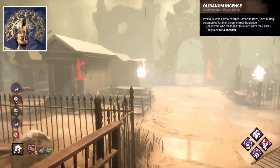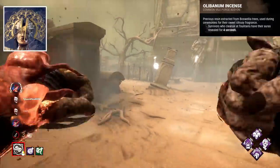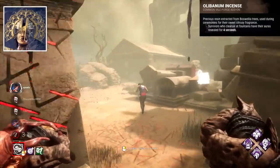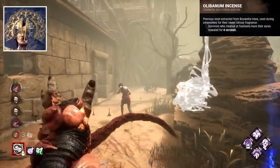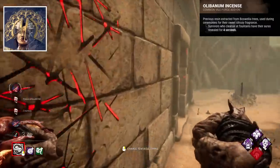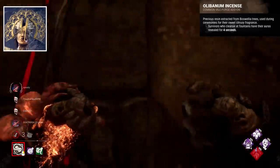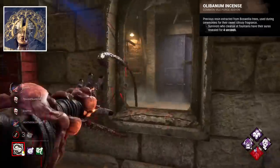Her worst is Olabanum Incense. This add-on reveals survivor auras for 4 seconds after cleansing. It's a nice little effect, but you can pinpoint cleanse locations based on which pools appear, so this isn't really needed. Plague's add-ons are really solid all round though — also, not many cleanses are going to happen during the trial.